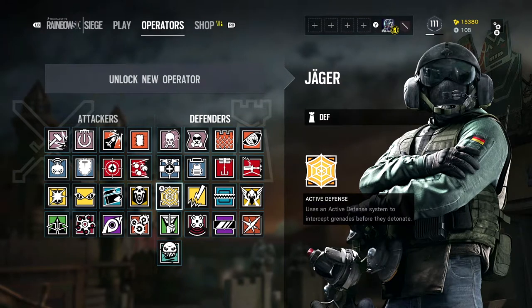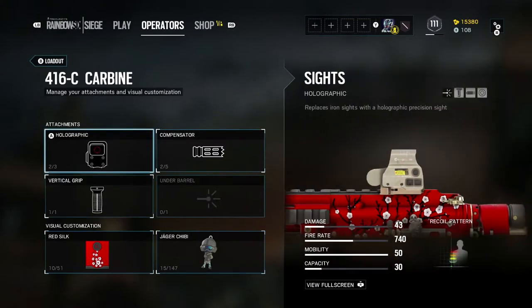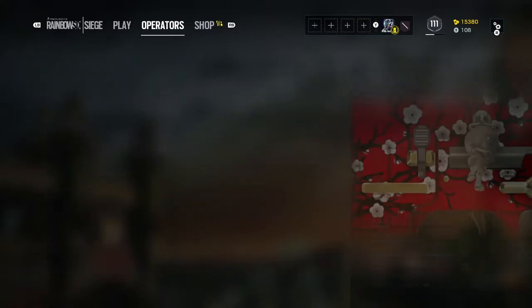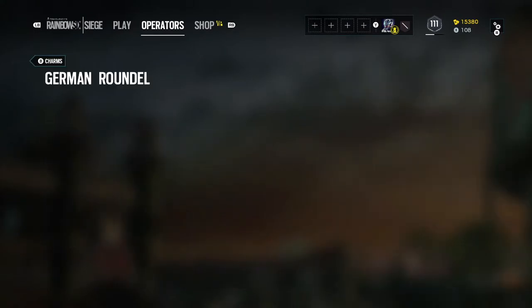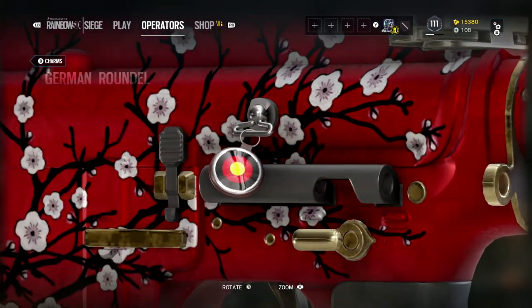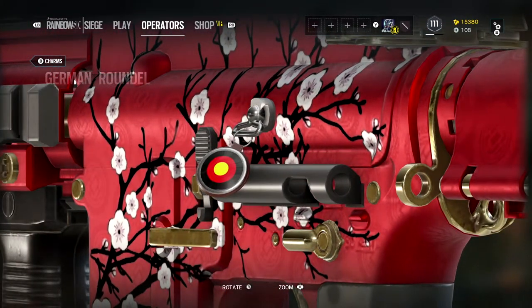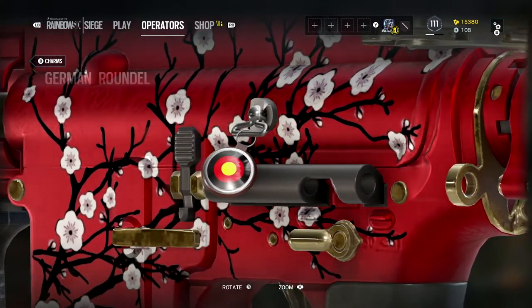What is up YouTube, it's Mr. Glynn here, and today we're taking out the German roundel charm. We're going to go to Jaeger, check out his 416c carbine, and look at his charms. This is the new German roundel right here — take a closer look. It's basically the colors of the German flag; it actually looks pretty sweet, not bad.